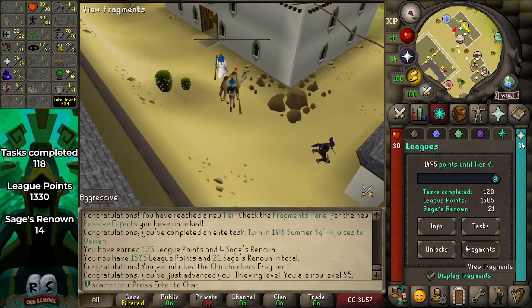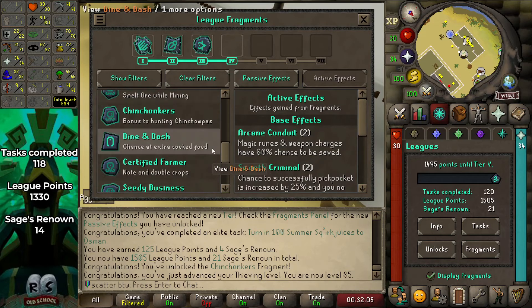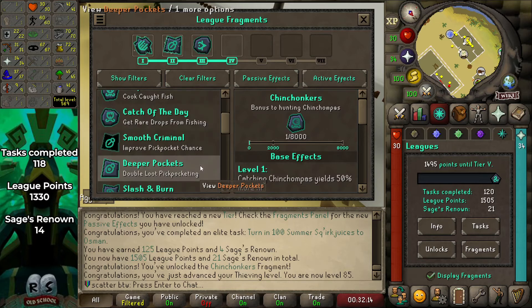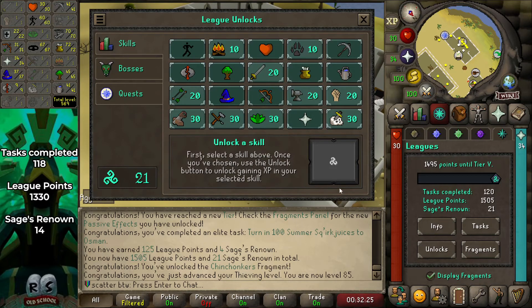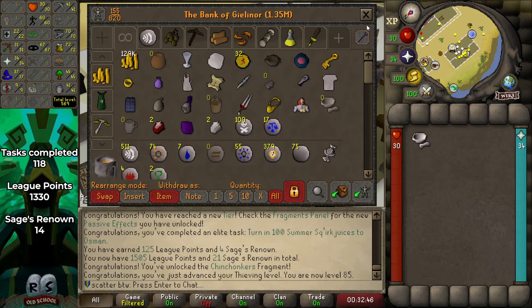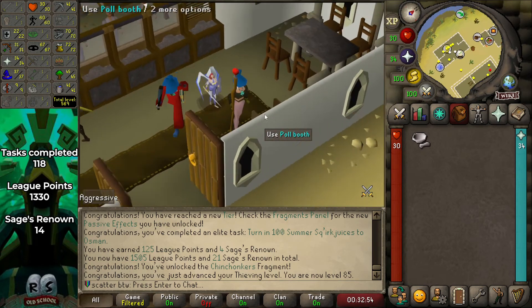We can unlock a new skill. During the squirk juice grind we also got seedy business, certified farmer, message in a bottle, and chin chonkers — which is probably useless unless we do some hunter. I don't want to unlock attack without strength or vice versa. We have range so fletching could be something. We also have mining — could do hunter or firemaking. I'll have a think between episodes and end this one off here. I'll go ahead and clear that bank space.